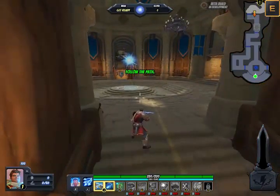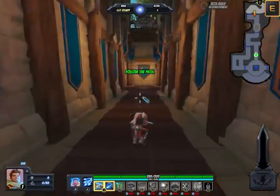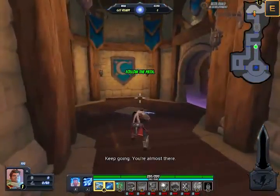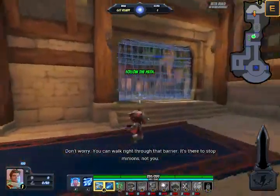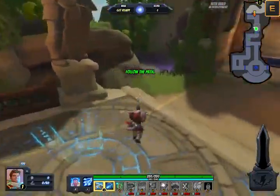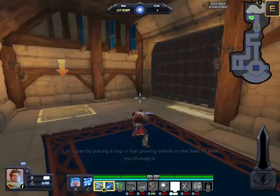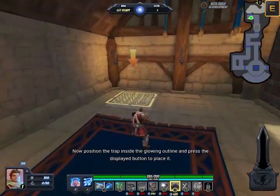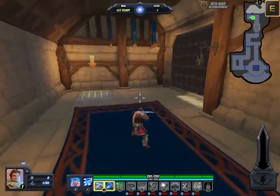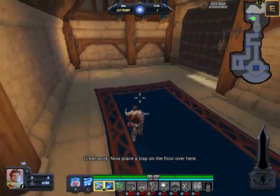I'll show you where to place traps. Keep going, you're almost there. Don't worry, you can walk right through that barrier — it's there to stop minions, not you. Here's some coin. Let's start by placing a trap in that glowing outline. Now position the trap — on second thought, that spot's terrible, my bad. Look at the trap and press the displayed button to sell it. Great work! Now place a trap on the floor over here.